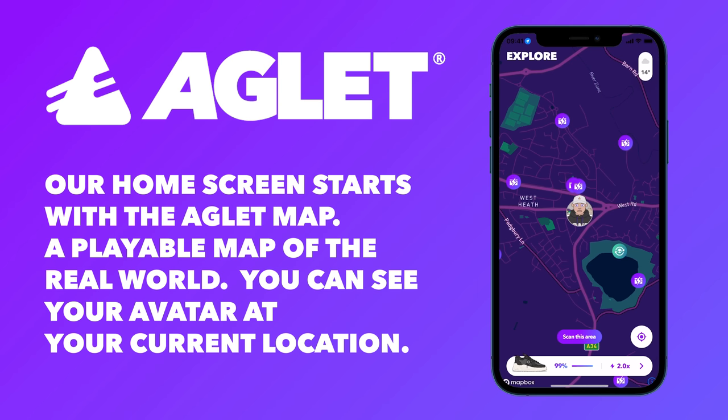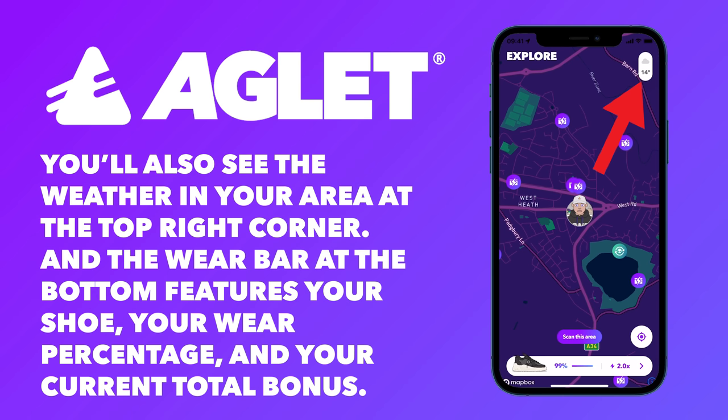Our home screen starts with the Aglet map, a playable map of the real world. You can see your avatar at your current location. You'll also see the weather in your area at the top right corner, and the wear bar at the bottom features your shoe, your wear percentage, and your current total bonus.